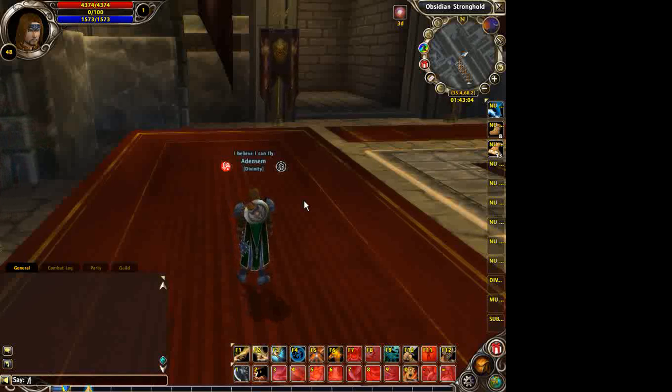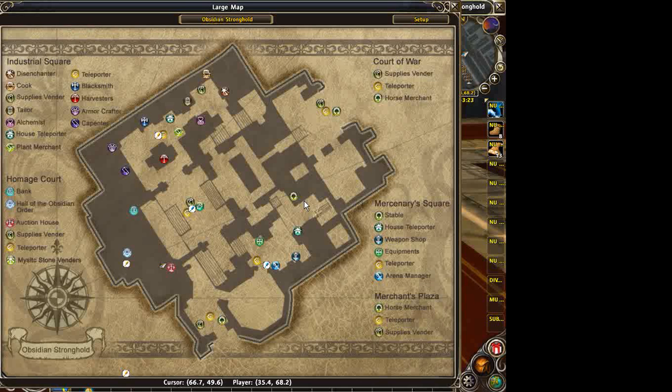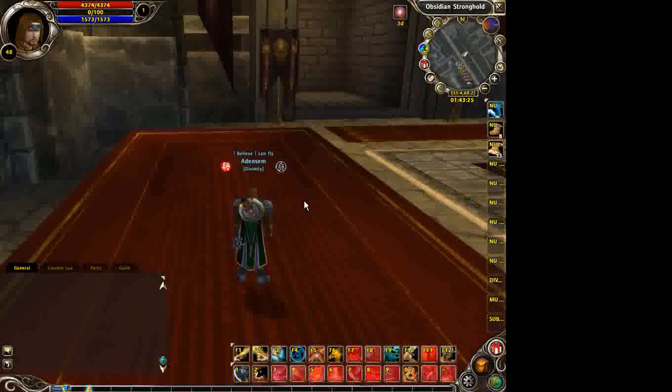If you type slash G, that's for guild chat — everybody in your guild can hear you. If you type slash Z, that's zone chat. Everybody in the general zone, such as Obsidian Stronghold or, in my case, Dust Devil Canyon, which you can see on the map. I'm in Obsidian Stronghold, which is within Dust Devil Canyon.